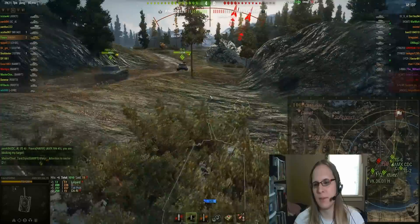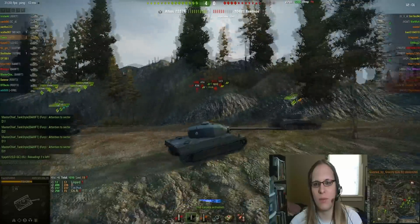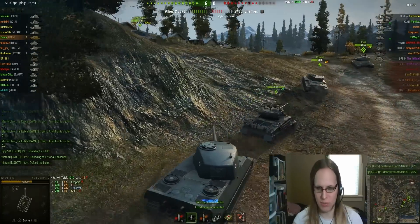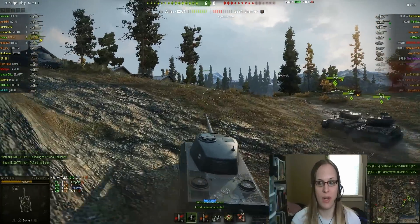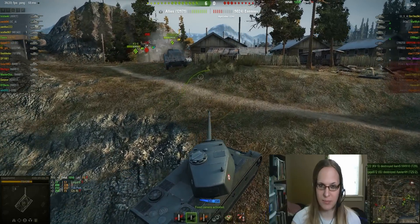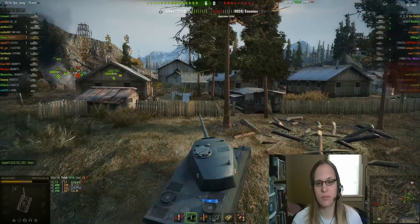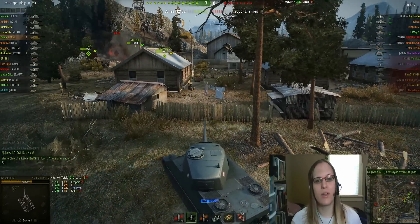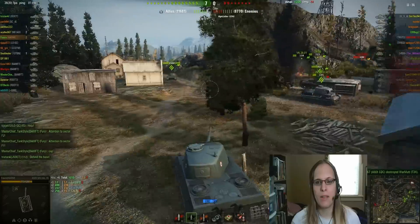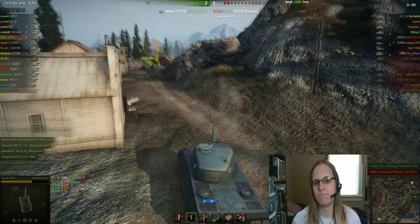If you look at the map, our 1-2 line has fallen. We have to hurry up and deal with thing 1 and thing 2, then get back to base — or get on their cap — as quickly as possible. I vote for going back because this tank is actually quick enough. To illustrate how horrifically bad this tank is: the CDC right there has an upgraded version of this thing's 90mm gun. I'm not kidding.